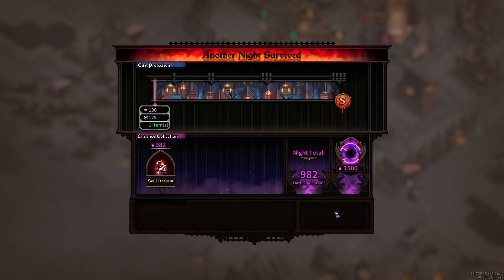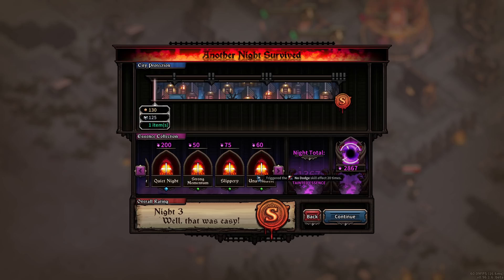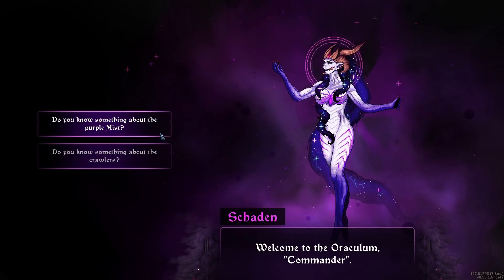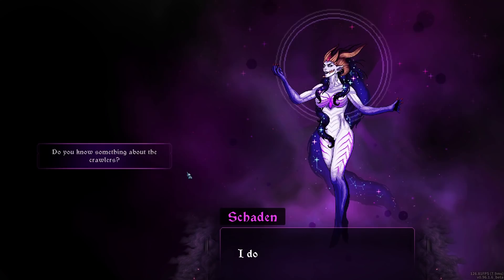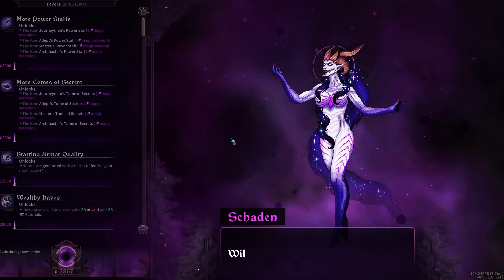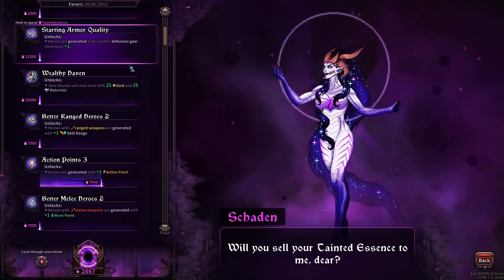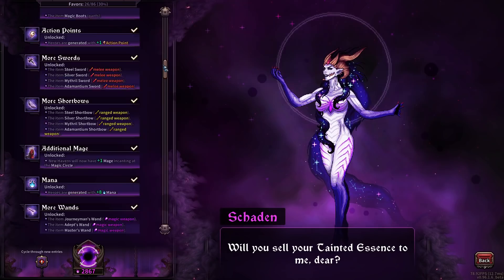They added a lot of quality of life speed-up features. I don't know if it counts as damage if it's self-inflicted — which, if that's true, is great. I wonder if there's new stuff here too. I bet there must be, right? Hello — welcome to the Oraclem. You hear something about the crawlers? Something I don't want to tell thee. Don't know if you're worthy of sharing the lady's little secret — prove your devotion to my cause and I shall see. Oh my God. We have 26 out of 86. New Havens will now have an extra mage at the circle. Guess again ability for the seer building — reroll an upcoming wave. Heroes are generated with more action points. Obviously, that's the one.